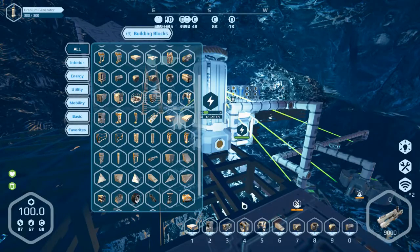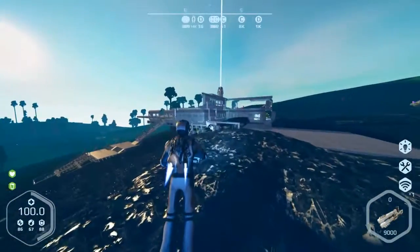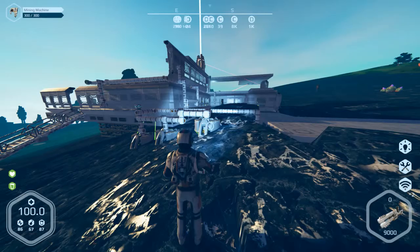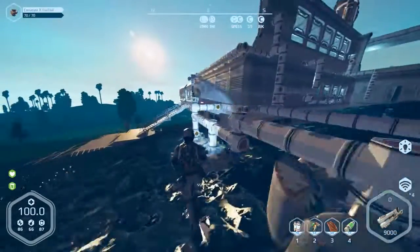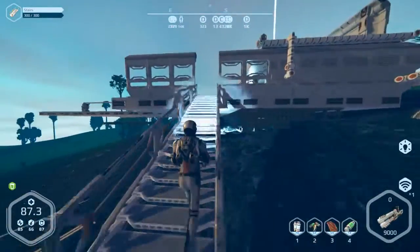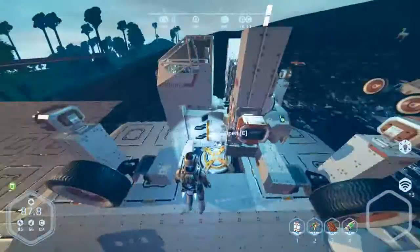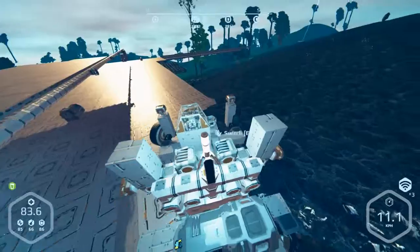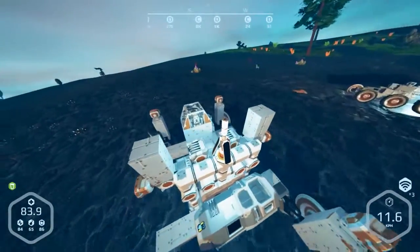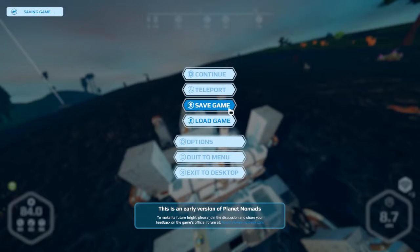Here we go - power. That's what I need - more uranium to power my generator. Now I need to go down to my other base, which is down - oh, turn my vehicle on, get in and then go. Now it's working. Better save it first - I don't want to lose my vehicle like last time. I'll go to my second base, check on that.